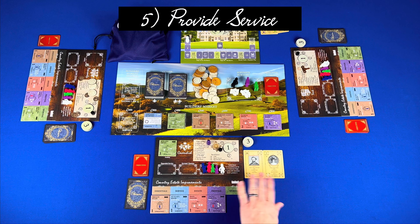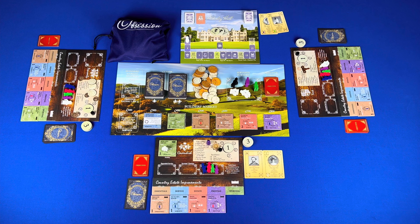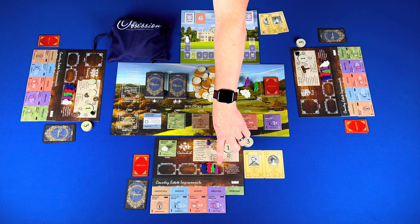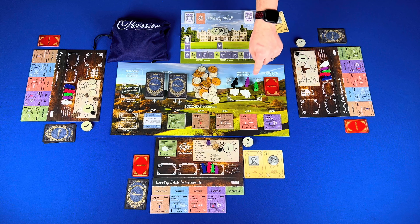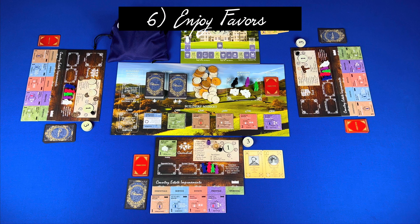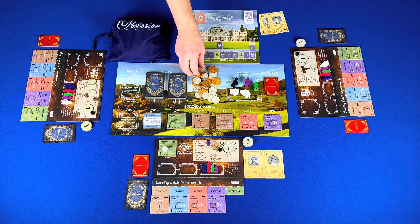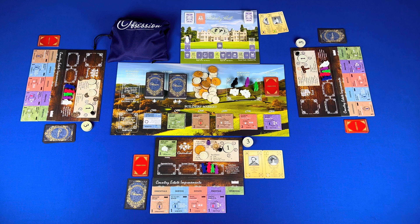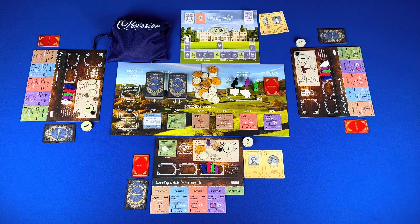Step two: check for an event, monument, or service hall. Step three: host an activity — choose an improvement tile to host that event and move it from the organizer to your player board, making sure your reputation is greater than or equal to the tile's reputation number and the required servant is in the available space. Then announce the event. Step four: invite guests — play gentry cards indicated by the activity. The reputation on these cards must be less than or equal to your reputation, and you must have the available servants on the card.